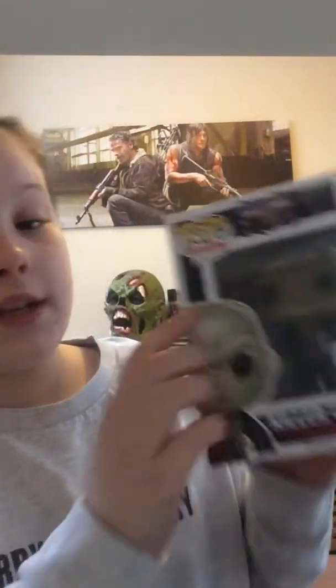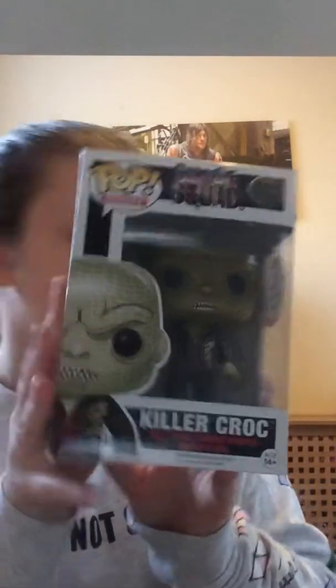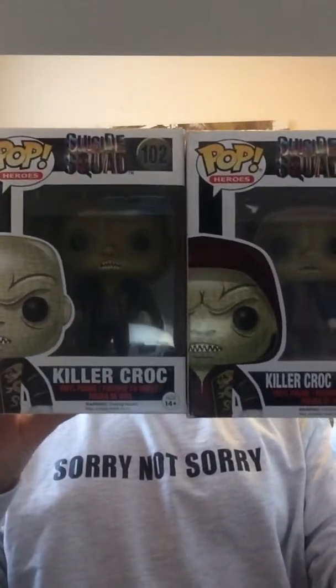It's still a Funko Pop I guess, just a fake one. We have ordered the real one and made sure it's real this time. Next we have another Killer Croc — number 102. Some of you may be thinking we've got two Killer Crocs, but the other one was hooded with his hood up and this one doesn't have his hood up. Let me show you — one's got his hood up and one hasn't.